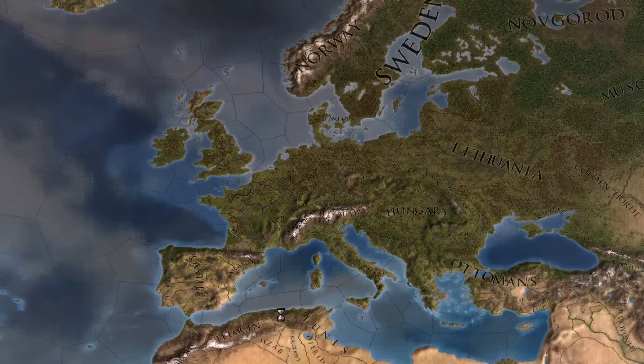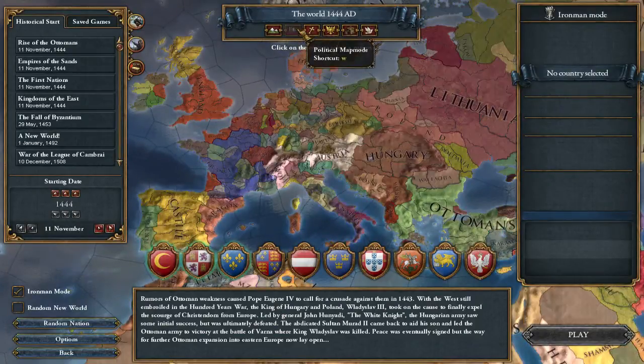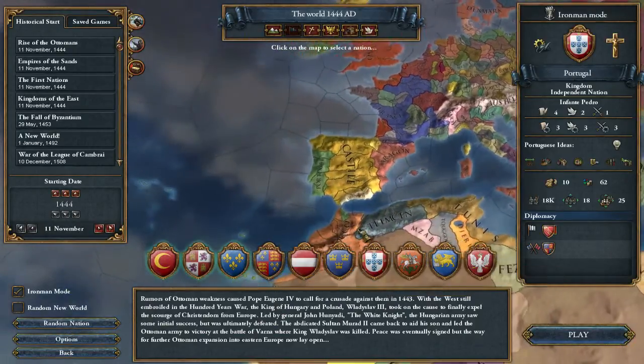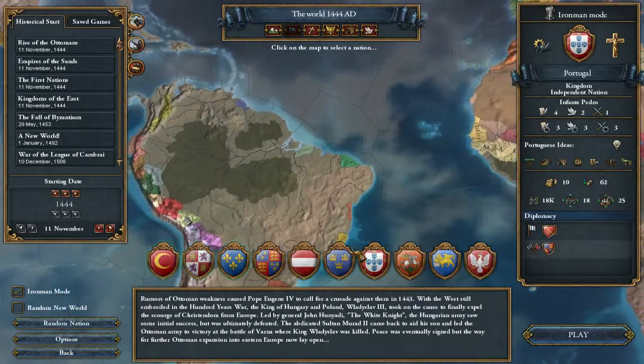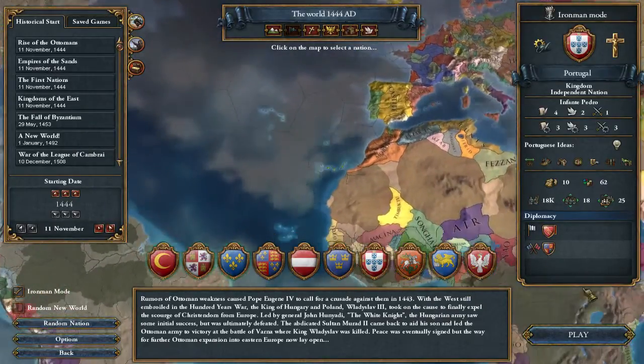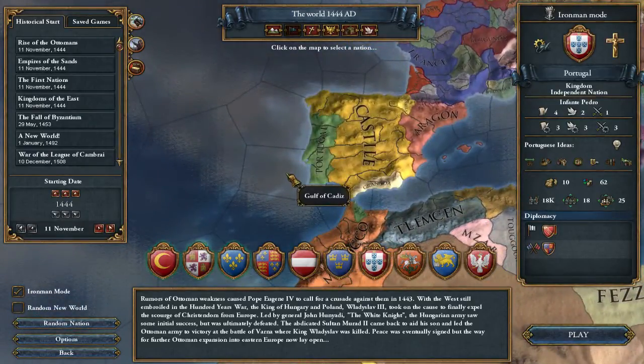Hi everybody, Jan Helios here and welcome to my new Europa Universalis 4 tutorial. Today we are going to play as Portugal and we are going to focus on colonizing, building a navy, colonizing Brazil and Africa and all that good stuff. Maybe some naval combat and transporting your troops.